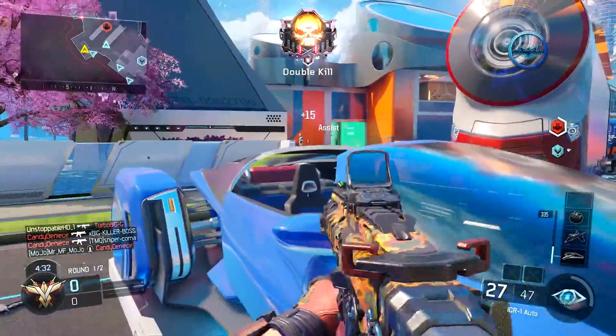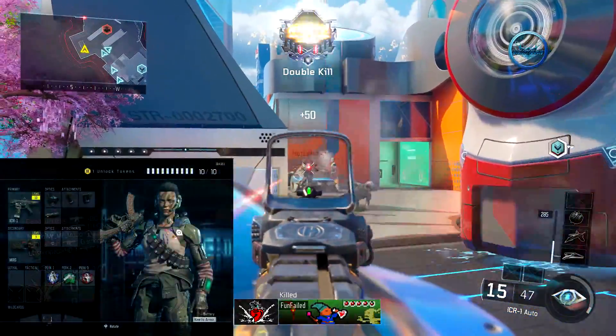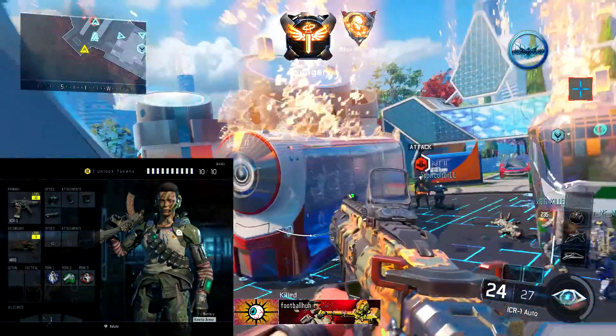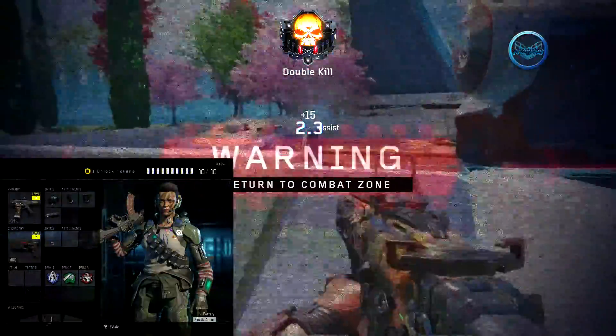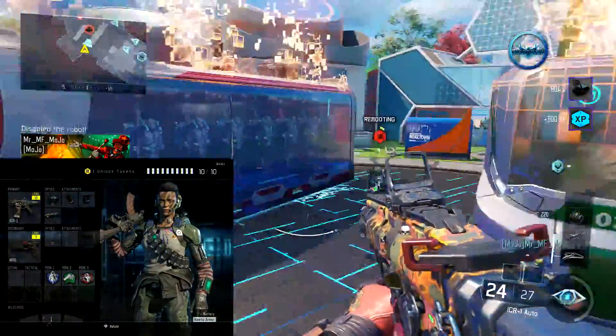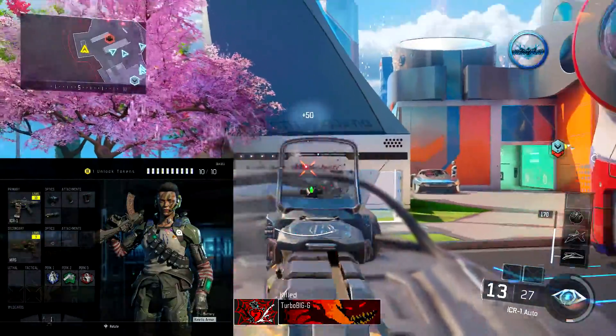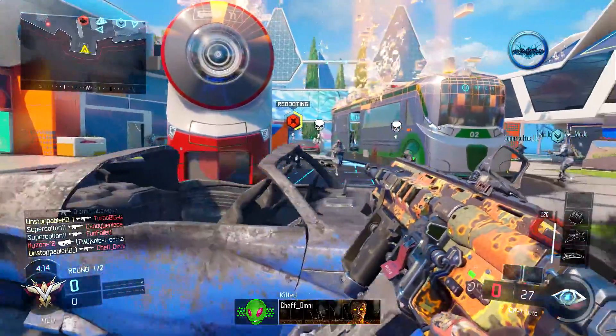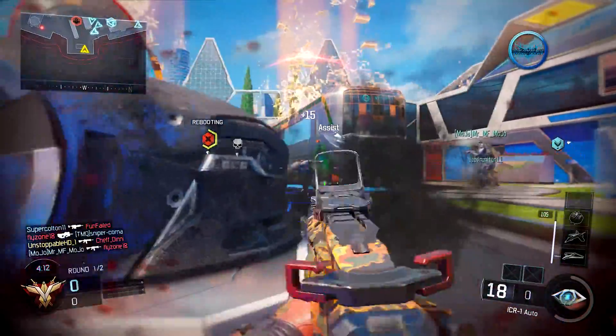As you can see on screen, I use the ICR with the red dot, quick draw, grip, and high caliber, along with a barrel attachment. I had the MR6 pistol as my secondary, and I was running Flak Jacket, Fast Hands, and Awareness as my perks.